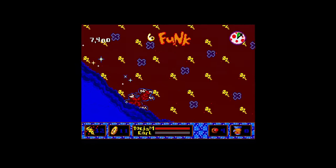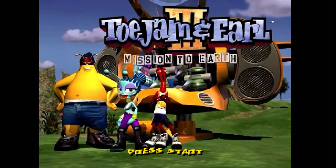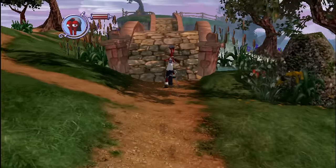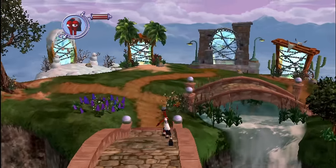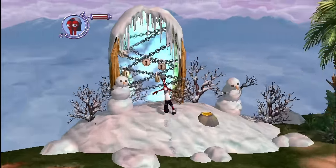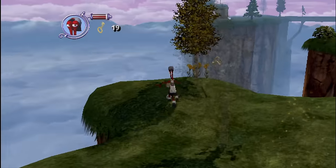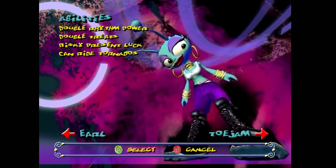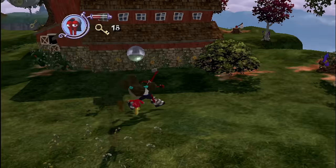After Panic on Funkatron, we'd never hear from ToeJam & Earl again — until nine years later on the original Xbox with ToeJam & Earl 3: Mission to Earth. You're back on Earth in this one, returning to the wandering-around scheme of the first game, only with a lot more to do. It features a hub world with entrances to all the other stages. In order to unlock them you need to collect keys across the different stages, very similar to games popular at the time like Diddy Kong Racing.